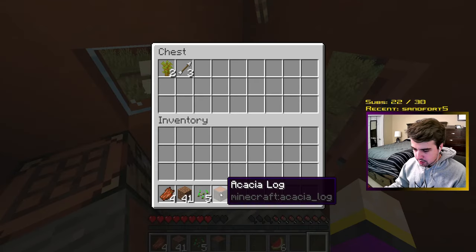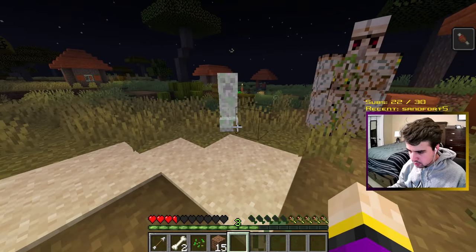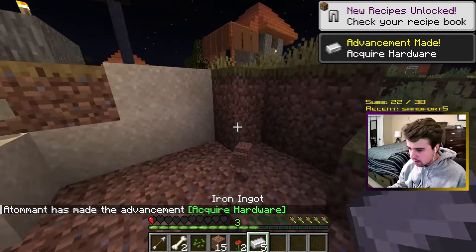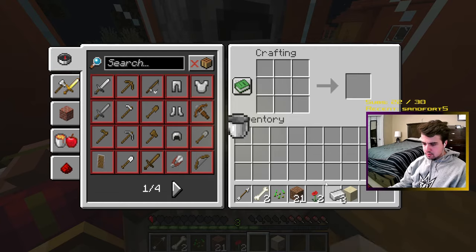I used the golem to kill some mobs so I could gather arrows and make a bow, which as you may know is fired using right click. I decided that after a while it was time for the golem to die, as I needed his iron. He met his tragic end after valiantly defending the village, whose residents were slowly being massacred by the hordes of mobs I was luring in. Using the iron, I crafted the MVP of this run — the bucket.